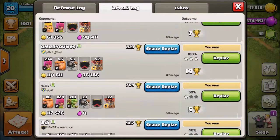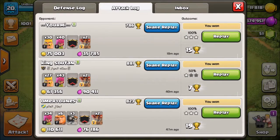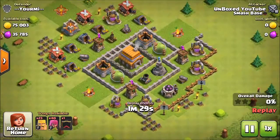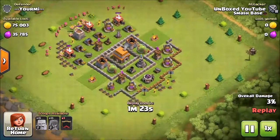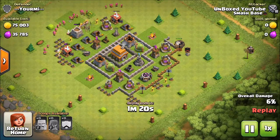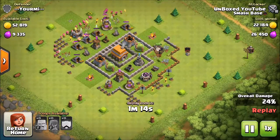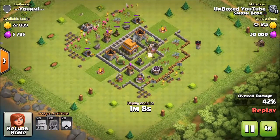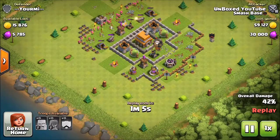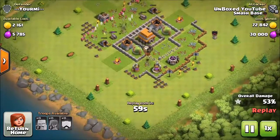I decided to switch from my normal of sending giants to a barch style attack because I noticed in searches that a lot of bases had their loot on the outside. So I send a whole bunch of barbs first and follow up with archers immediately. I noticed on the backside they didn't have any AD protecting, so I sent the loons in. Just look at that - one loon took out two resources and a tower at the same time. Just getting mad loot, blowing things up, ripping through this base.